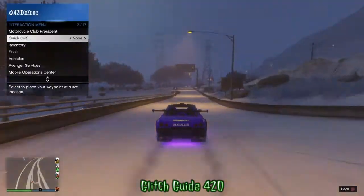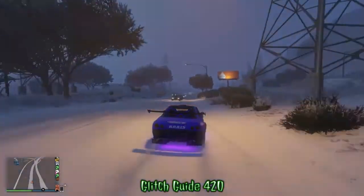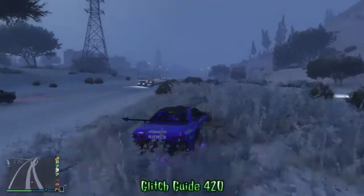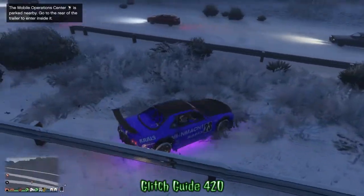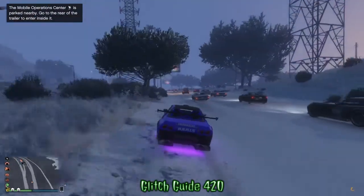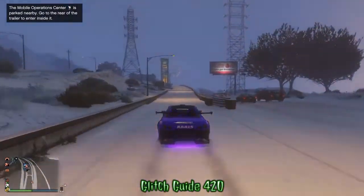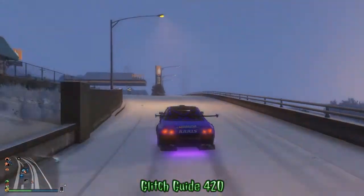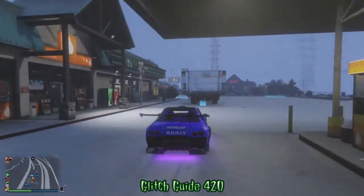I forgot to call out my Mobile Operations Center, so I just requested it. Make sure you're driving away from where it normally spawns and facing away from it — it will spawn behind you. You don't have to be far away, you just can't be facing where it normally spawns. Once you get that notification on the top left, drive back to where your MOC should spawn and drive the duplicate in.